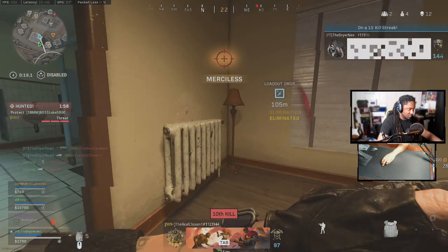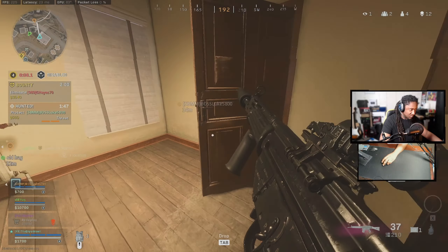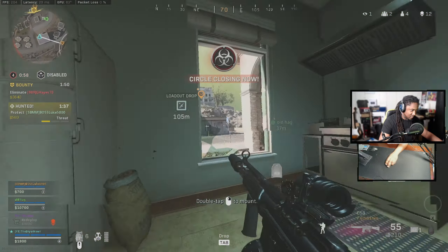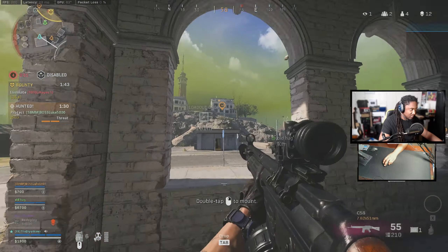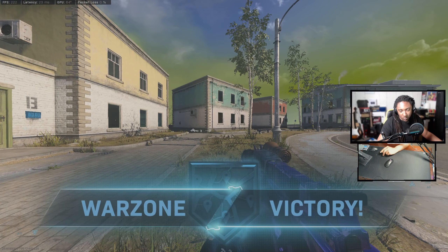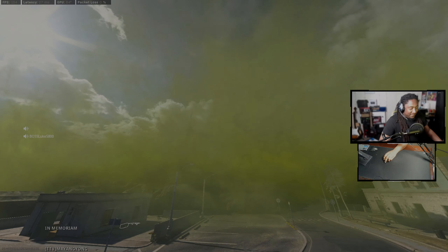Moving here. Bounty target identified — slot the bastard. Gas is inbound. Friendly UAV over here. Moving. Bounty controlling — that's how you get it, GG boys! The bounty target is down — oh yeah, GG boys, no way! Their buckballs were mine!